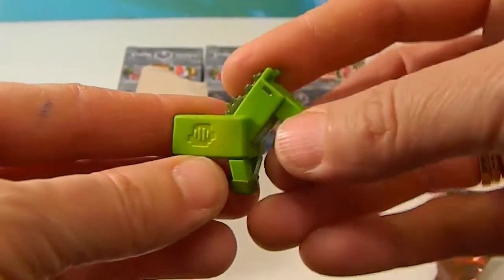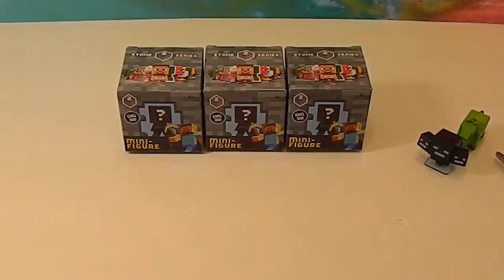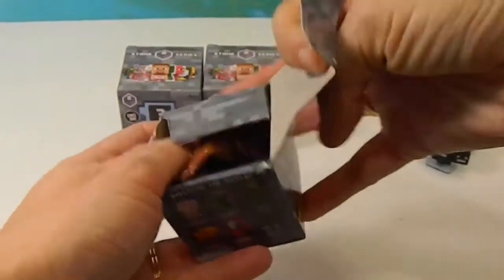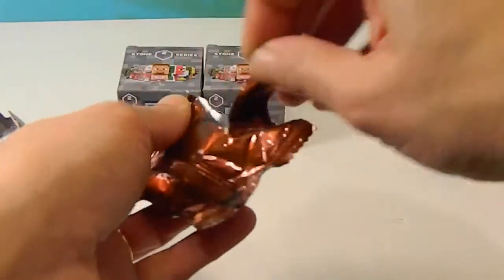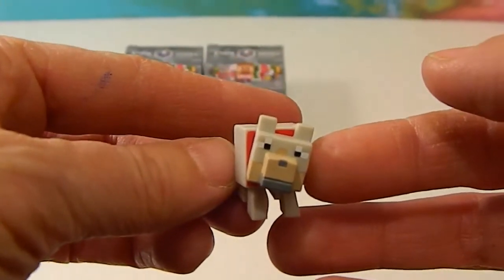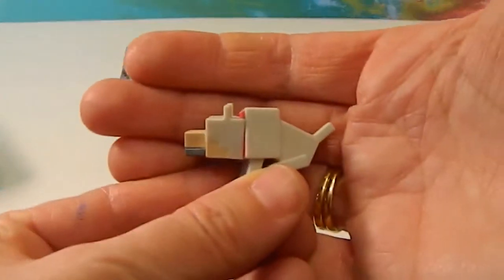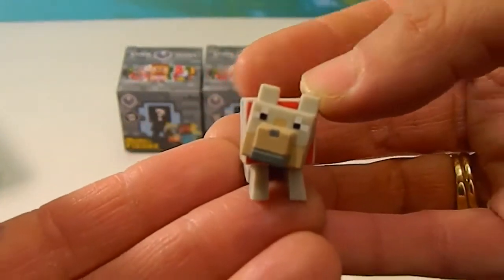Pretty neat. Let's get into the next one. See the nose poking out — hey, it's the tamed wolf! Like little Minecraft dogs. It's got a little red collar and he's sitting. I guess that's how you know he's tamed. Very cool.